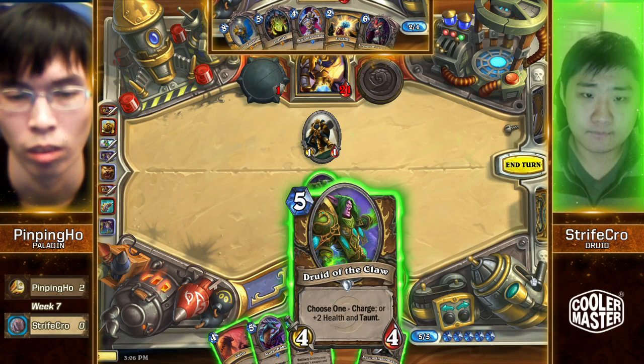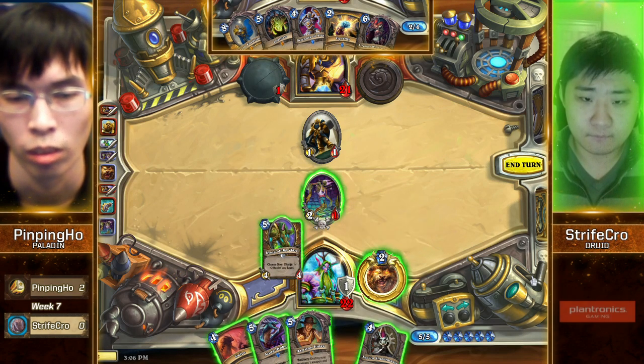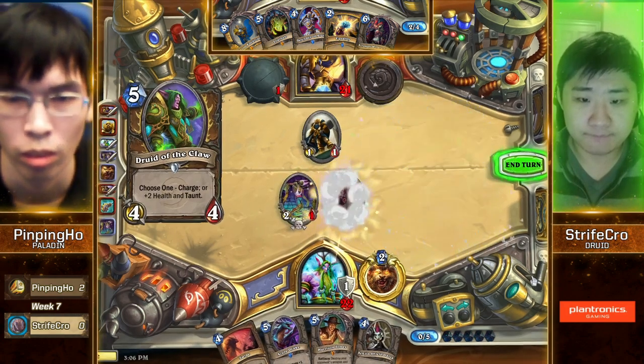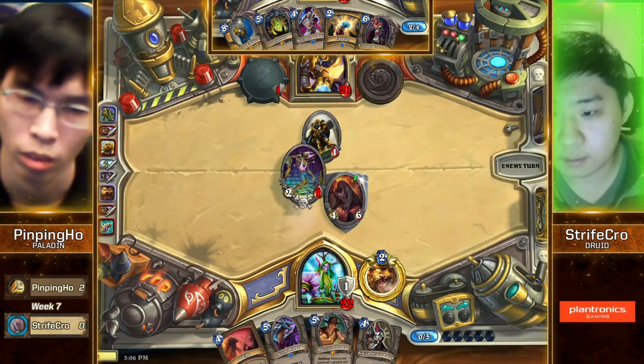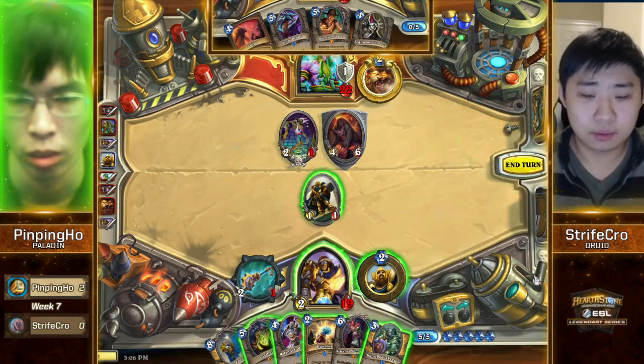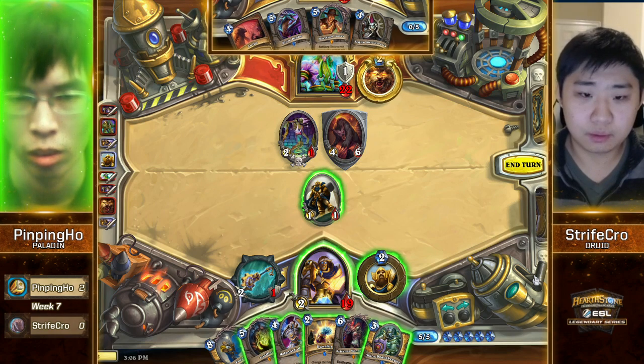I think we are going to see a Druid of the Claw with Taunt here from Strifecrow, and the Zombie Chow go to the face. I wonder how aggressive this Druid deck is — you see Chow, Harrison, Azure Drake, kind of a mix. Maybe it's Ramp Druid. Senjin Shieldmaster immediately alerts you — it's the Zombie Chow too. And Senjin is just like the natural predator of Piloted Shredder metagames.